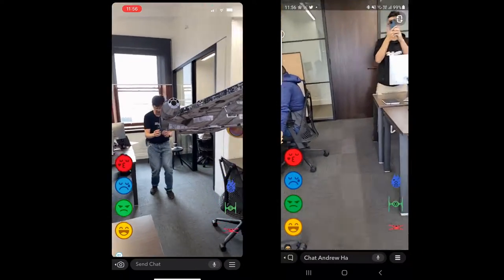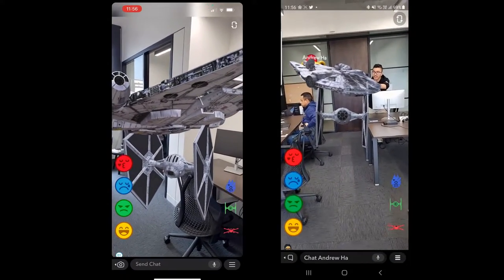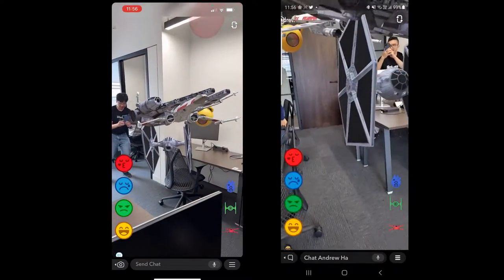I'm going to place a TIE fighter underneath it. Can you see it? Yeah, I see it. Now you place another one — an X-Wing. There you go. I'll place one X-Wing here as well.